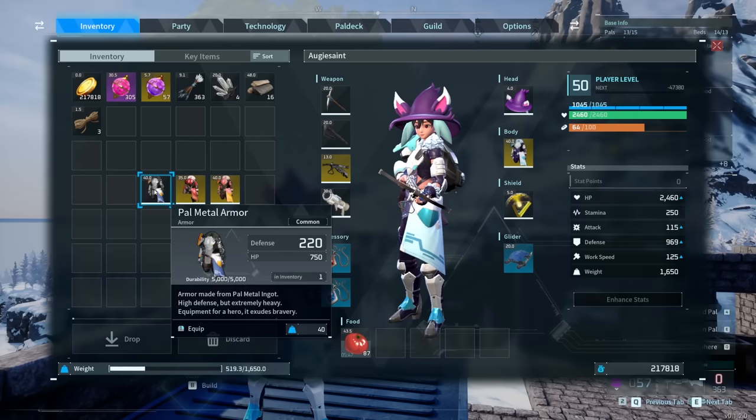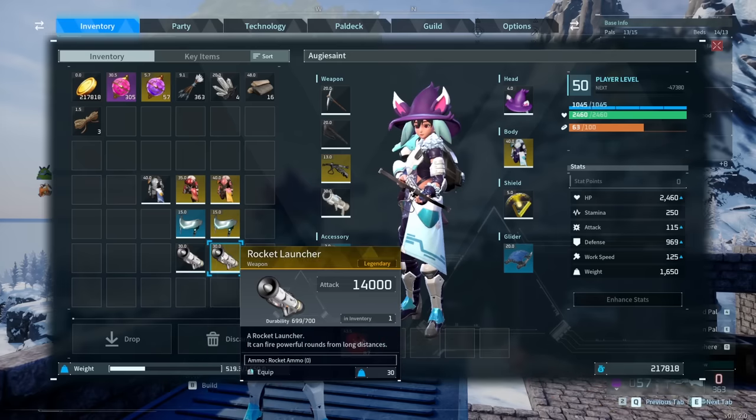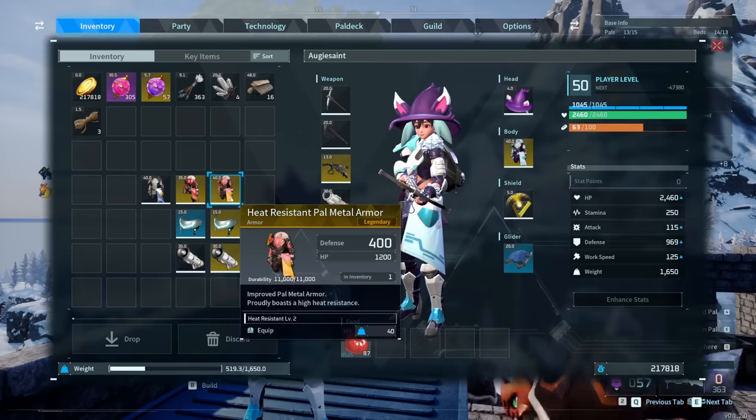For the damage comparison, the legendary rocket launcher is 14,000 damage versus 10,000 for the normal one — that's 40% stronger — and the durability is more than doubled. I don't have the normal crossbow on hand but the legendary version is very strong stuff.